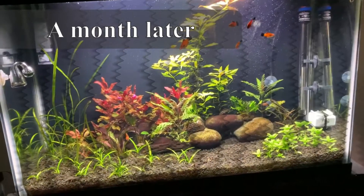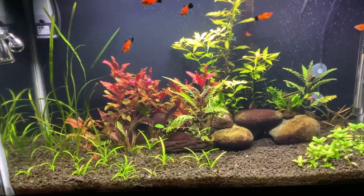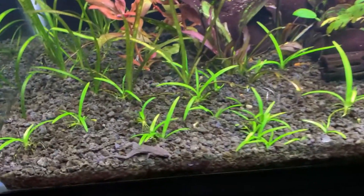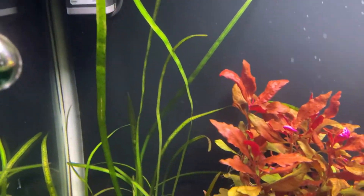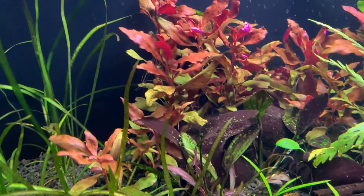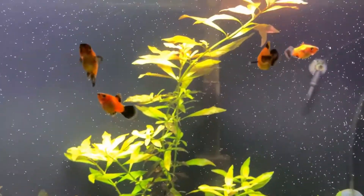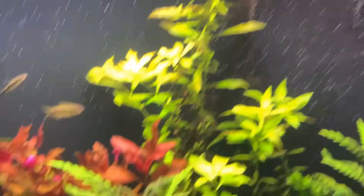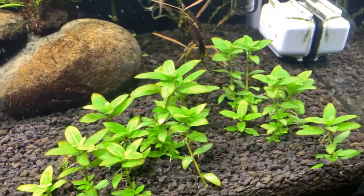You've seen the progression from when I first put the CO2 in until now. The dwarf sag is really green and starting to spread with a lot of runners. Same with the jungle val leopard — it's starting to mix in with the dwarf sag. The Alternanthera reineckii is really growing as well, the Ludwigia has really hit the top of the water column, the Hygrophila has a bunch of growth all over the place, and the Staurogyne repens has definitely grown a lot and is due for a cutting soon.